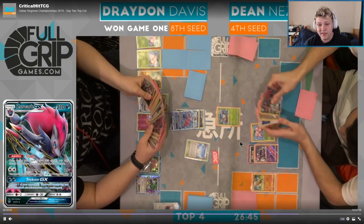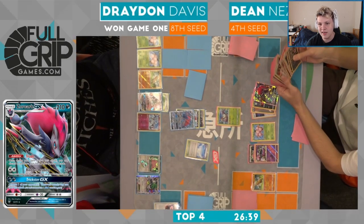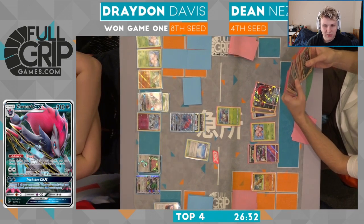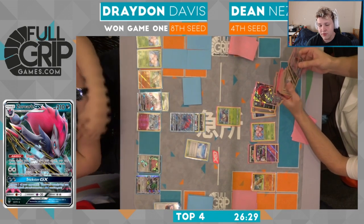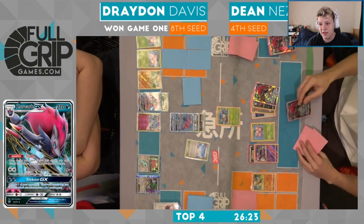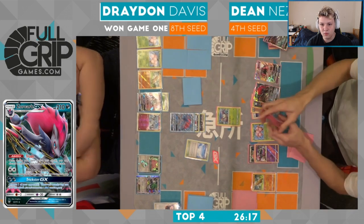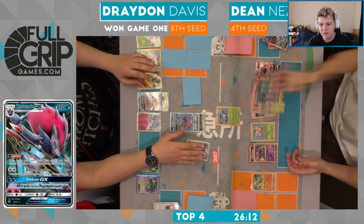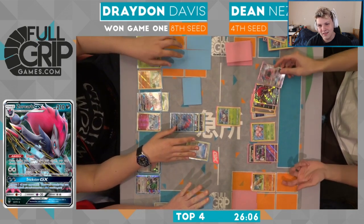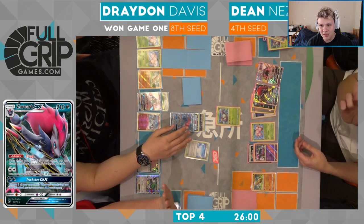Over to Dean's side — like I said, now all he needs is Guzma, bring up the Shaman and knock it out. We'll see if he's got it. I don't think it's in his discard pile — could potentially trade into it. Drayden at three prizes, so there's no way for Drayden to win on his next turn. Another way for Dean to win would be to just fill his bench and then knock out Drayden's Zoroark. Wonder Tag can't Wonder Tag. There's a Muk — all right, there we go. He has the Computer Search anyway for the Guzma.